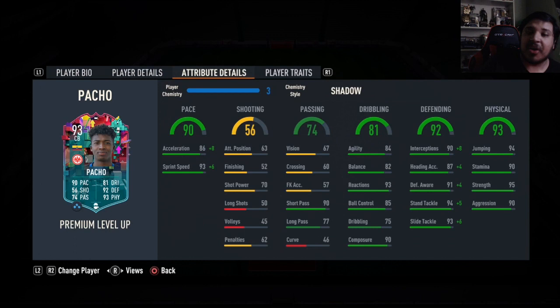His regular card is super cheap — pick him up and complete the objectives, it's very easy to do. It's only five matches, very easy in Squad Battles. Then take this version and play with him — he's very very good. I love the Shadow on him. If you want the Anchor for lengthy, go for it — with the Anchor he'll have 90 acceleration anyway so he'll be very rapid, plus a boost in physicals and defense.